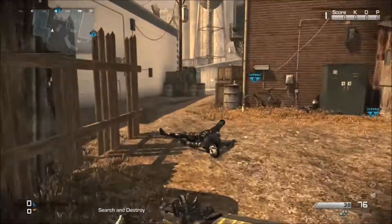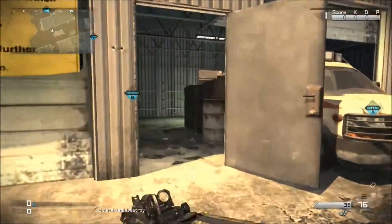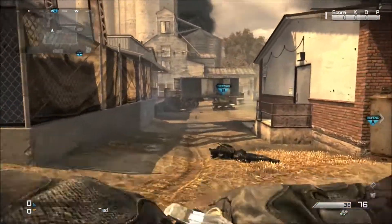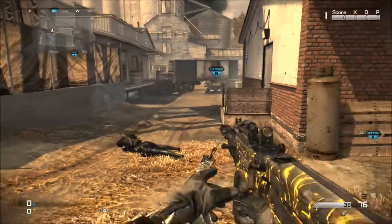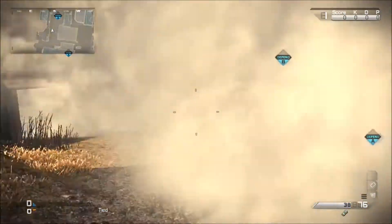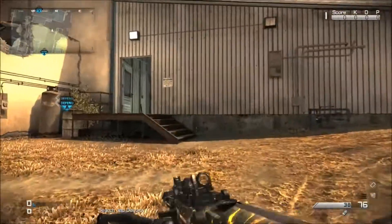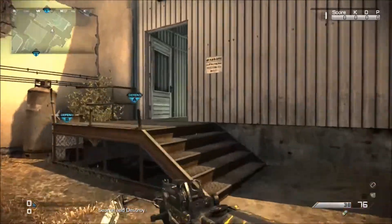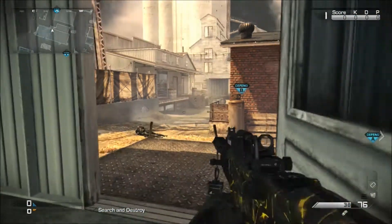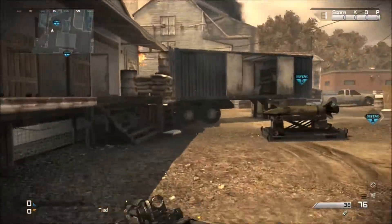Last but not least is not running through smokes. This is something I know I've done every now and then, but you really don't want to do this. You don't want to throw a smoke and then just run straight through it. The main reason is because when you come out on the other side of the smoke, for all you know there's a guy aiming up with his gun, waiting to blow your face off — and that's probably what's going to happen.